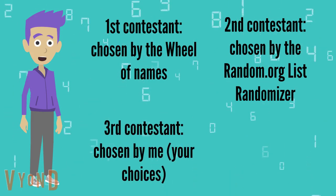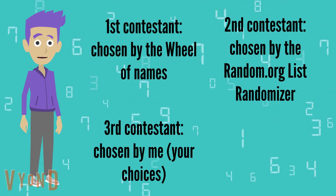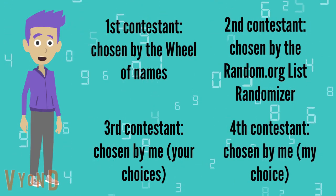Basically, from all your choices, I will choose my favorite from your choices. So if your character is dumb or does nothing, it will have a better chance to be chosen by me. And the fourth contestant will be chosen by me, but I will choose one that was not from your choices.